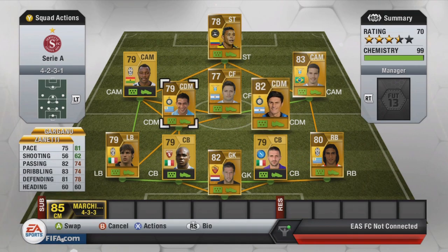The two center defensive mid players we've got Zanetti and Gargano. Amazing pace once again, amazing defending stats once again and they're both 2-star skill moves, which is maybe a bummer, but they're amazing players and their passing is good. They can get the ball to the center attacking mids or the strikers — they're brilliant in my opinion.